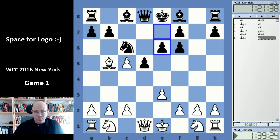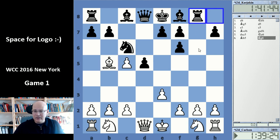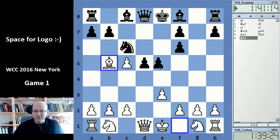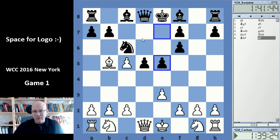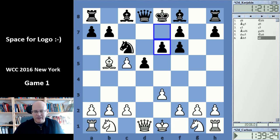Karjakin played e6, which looks like the most normal move ever. However, black can consider different things like Rg8 or e5. Still surprising that he took so long because this position should have been part of the preparation. I think there was a small chance of the Trompowski being played, and they should have looked at it. So 20 minutes is pretty surprising at this point.